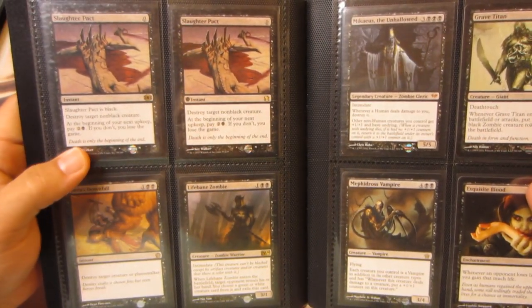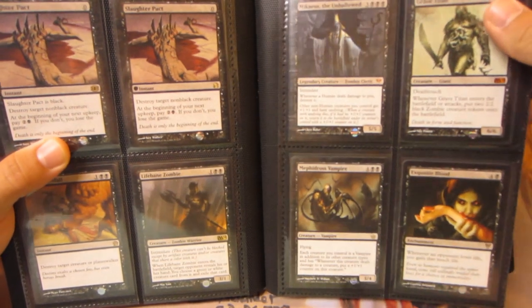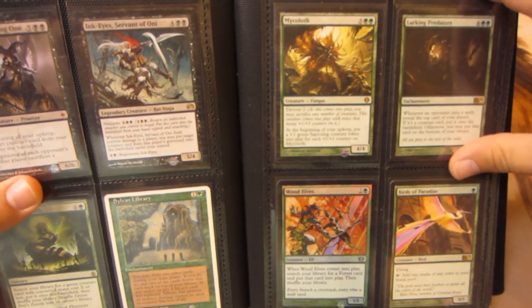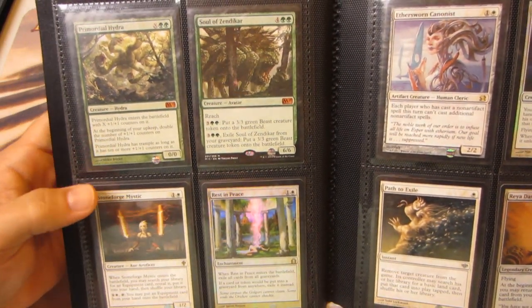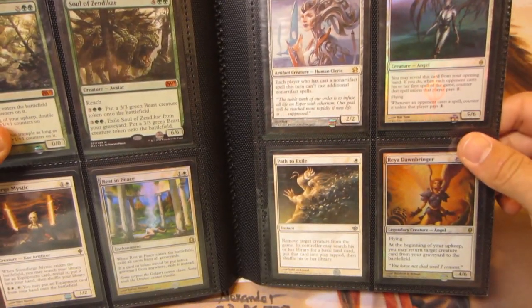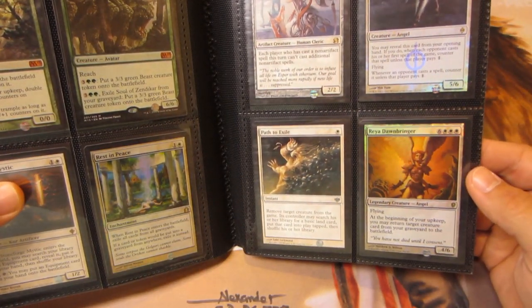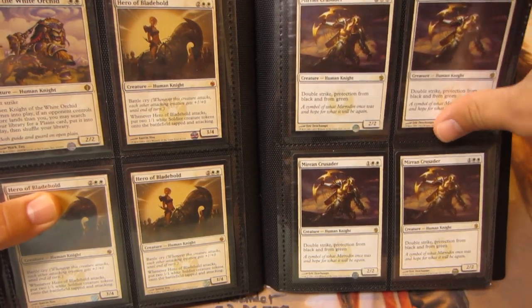Next up I've got two Slaughter Pacts — one from Future Sight, one from Modern Masters — a Hero's Downfall, Lifebane Zombie, Mikaeus the Unhallowed, Grave Titan from M12, Metheodrous Vampire, Exquisite Blood, Sheoldred Whispering One, Ink-Eyes Servant of Oni (the Planechase one), Green Sun's Zenith, Sylvan Library from 4th Edition, slightly played Micalath, Lurking Predators Foil, 8th Edition Wood Elves, Birds of Paradise from M11, Primordial Hydra M13, Soul of Zendikar, Stoneforge Mystic and Foil Rest in Peace, Aethersword Canidus Foil, Chancellor of the Annex, Path to Exile from Conflux — probably SP to moderately played, there's a very small indentation on the card. Also a Foil Reyhan Bringer from Conspiracy, Knight of the White Orchid, three Hero of Bladehold all from Mirrodin Besieged, and four Mirran Crusader from Mirrodin Besieged.